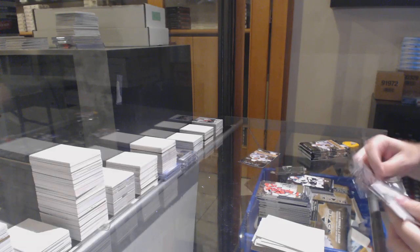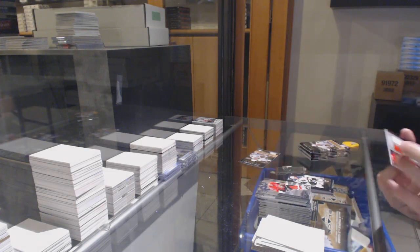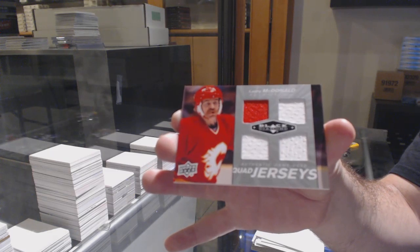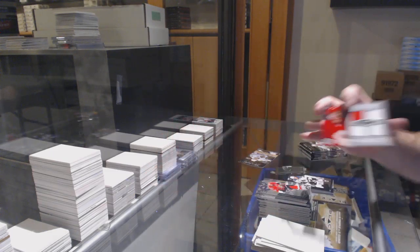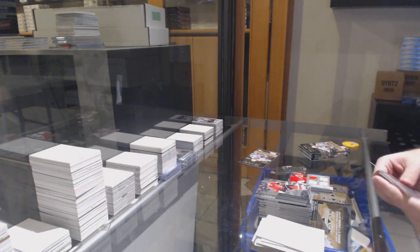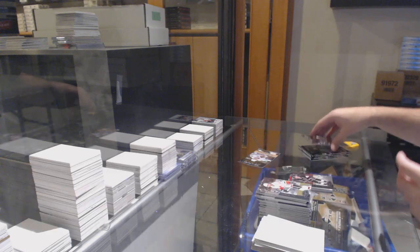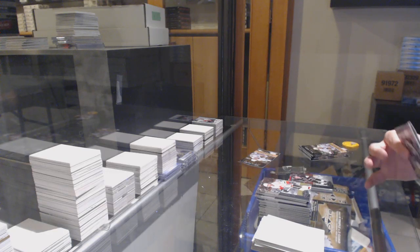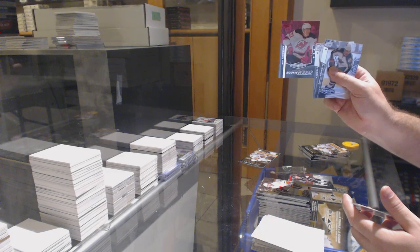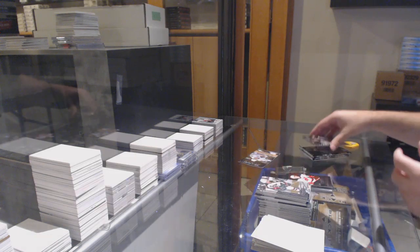I think what Upper Deck's trying to protect is legitimacy. Opinions are always great — I love having debates like this. Quad jersey of Lanny McDonald for the Calgary Flames. It's also a legitimacy thing — they don't know what dealers or Facebook group breakers have done to the boxes. Triple diamond of Robitaille for the LA Kings. We've got a triple diamond rookie gems ruby of Matt Taormina numbered to 100 for the New Jersey Devils.